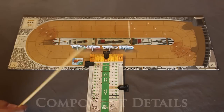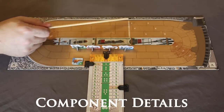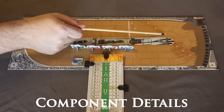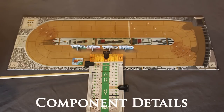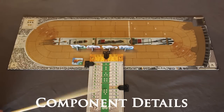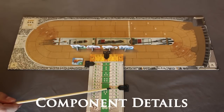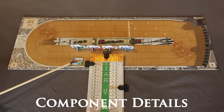Each player picks a charioteer, then randomly determines starting positions. The small arrows denote where each player will begin the race: first, second, third, continuing up to six. Each player then takes a chariot board in their selected color with the three pointer clips. Your starting attributes are denoted by the darker slots. Also, each player takes a round counter in their color, which signifies how many laps you have remaining.